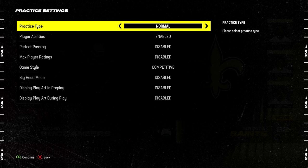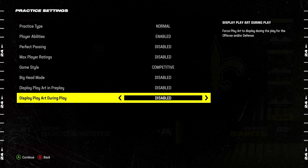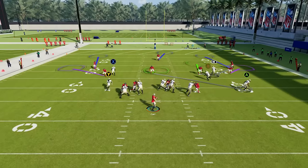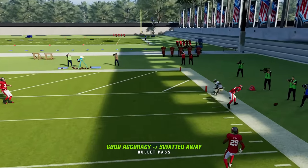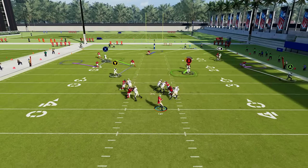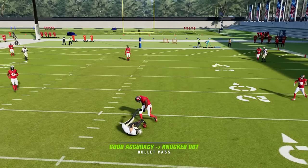Number twenty-four: new practice mode setting. Before going into practice, there's a new settings menu with a useful option called display play art during play — set this to defense. This will show you how the defense reacts to the routes you have on the field. When practicing offenses or different route combos, you can see how different zones react to your route combinations, how they match receivers, and how they move — helping you figure out what routes best take advantage of different coverages.